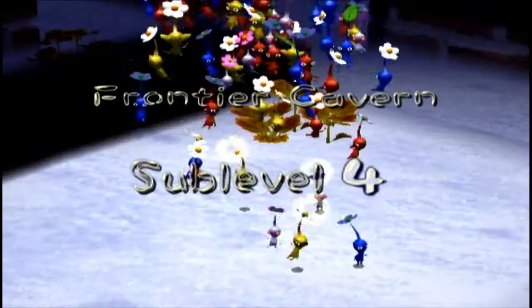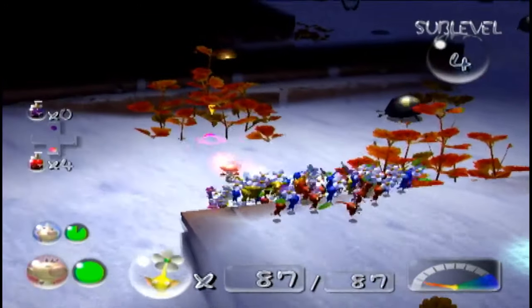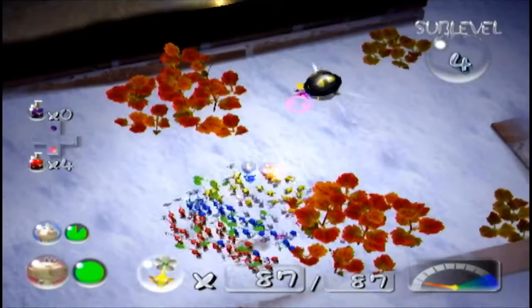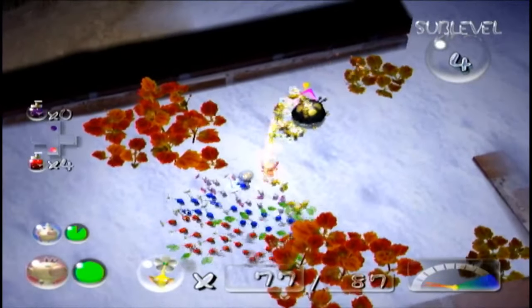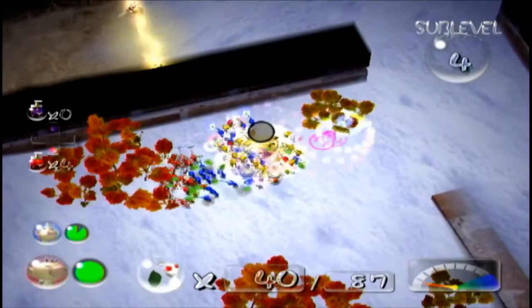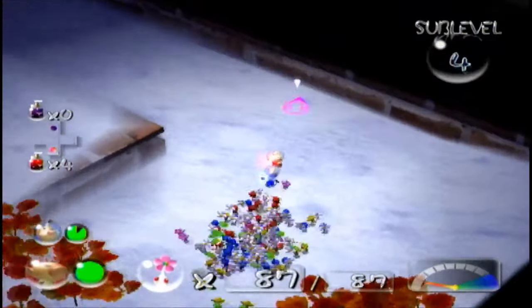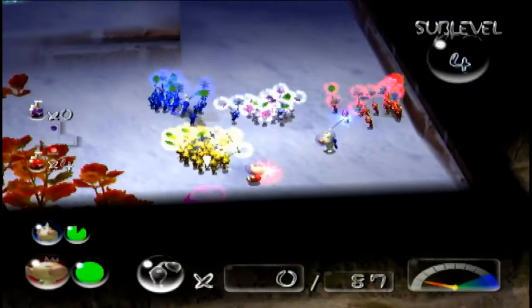A mix of snow and dirt. Those are anode beetles — I did look them up, I put a little thing in the video. These are anode beetles, these are friggin' annoying. I'm going to have to use yellows to deal with them first — I'm not risking all my Pikmin dying here. That is not even worth any risk right now. I'm glad I killed that anode beetle, so it's fine.